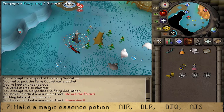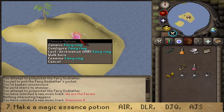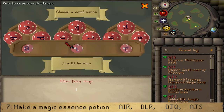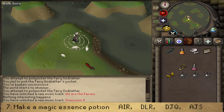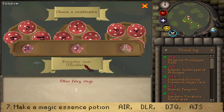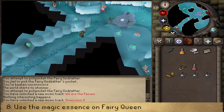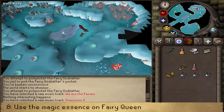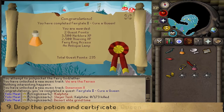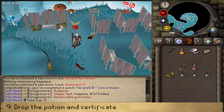Use the Fairy Ring and go to A-I-R, then D-L-R, then D-J-Q, and finally A-J-S. Once back at the hideout, use the Magic Essence Potion on the Fairy Queen — this will cure her life essence poisoning and wake her up. Talk to her to complete Fairy Tale Part 2: Cure a Queen. Rewards: 2 quest points, 3,500 Herblore XP, 2,500 Thieving XP, access to Fairy Rings, and an XP lamp granting 2,500 XP assignable to any skill.